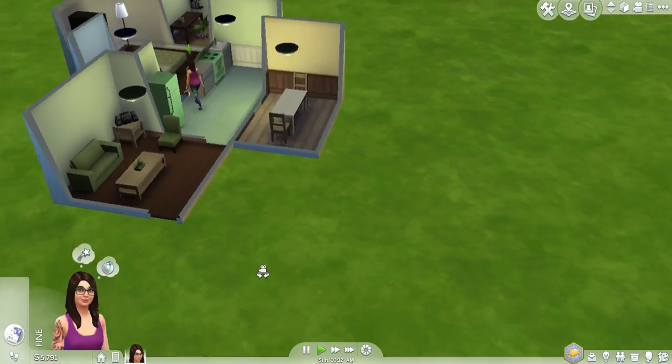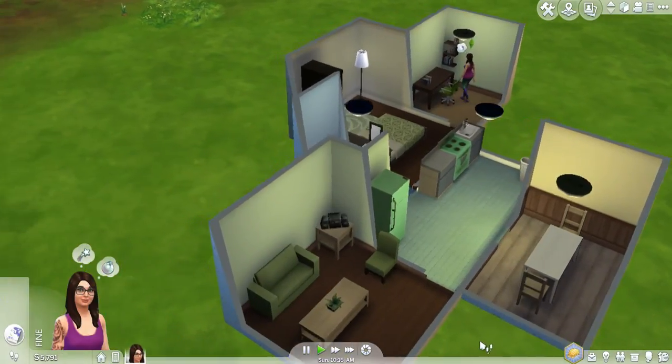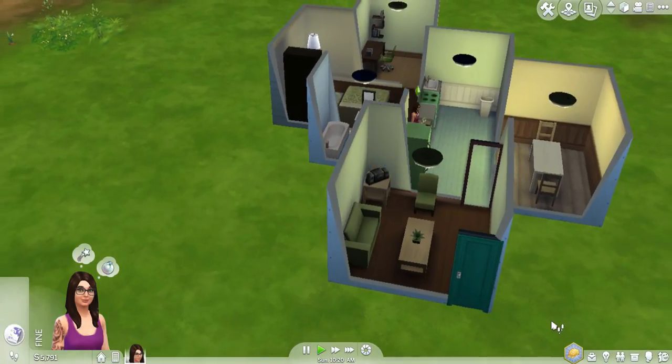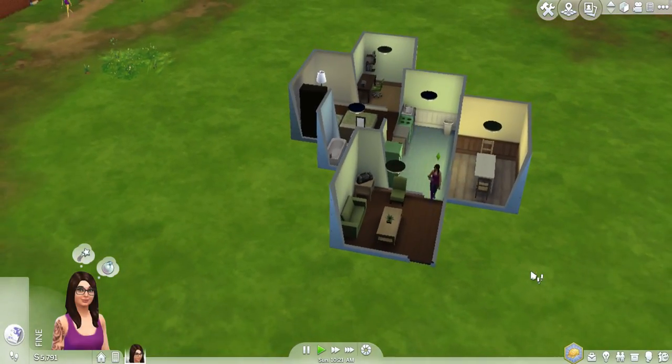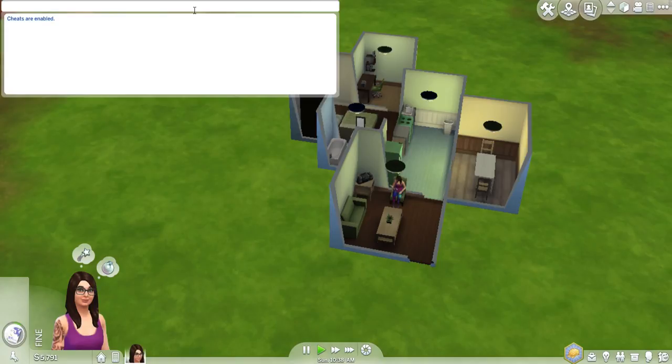Obviously money is needed for Sims so you can buy a better house and all that good stuff. So what I'm going to do is show you guys the cheat. Basically what you do is hit Ctrl+Shift+C, and then this window opens up where you can type. Then you type in 'testingcheats on' and hit Enter, so now the cheats are enabled.